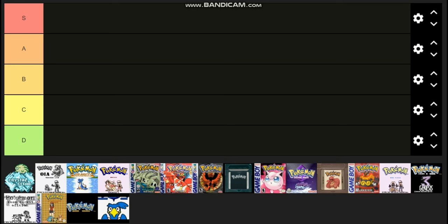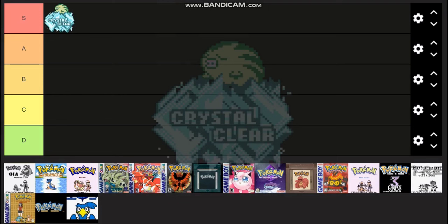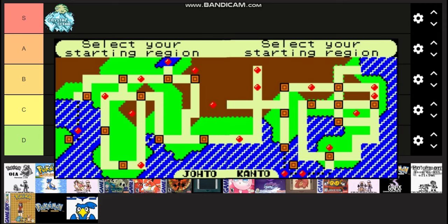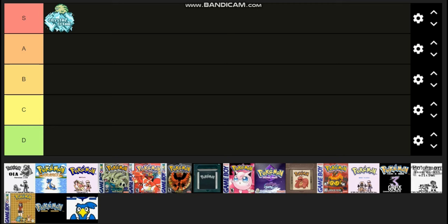We're going to start things off pretty strong here with Crystal Clear. I think I can safely put that in the S category. This is maybe the best quality of life Crystal out there. You really get to pick what you want to do and go in any order you want. Not really much in the way of story, but you can literally play through Crystal in any gym order you want. Everything's leveled and scaled perfectly. It's honestly a perfect game. S tier.